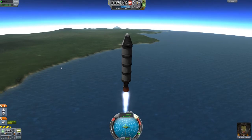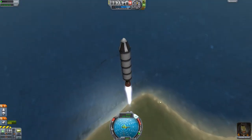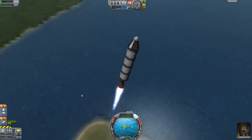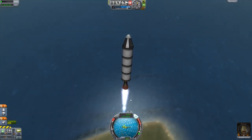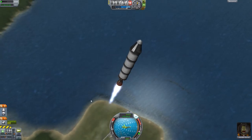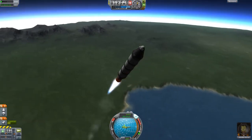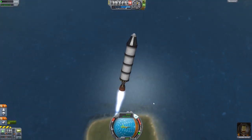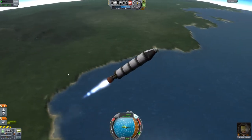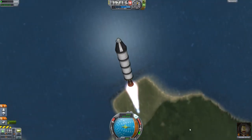I think we'll land in the ocean and do what is called an EVA report, where you basically gather a sample of the surface or do that kind of thing. That's worth a lot of scientific value, apparently, even though they could literally just walk over there and get some data. But it's worth a reasonable amount, so we'll take a sample home of the water.